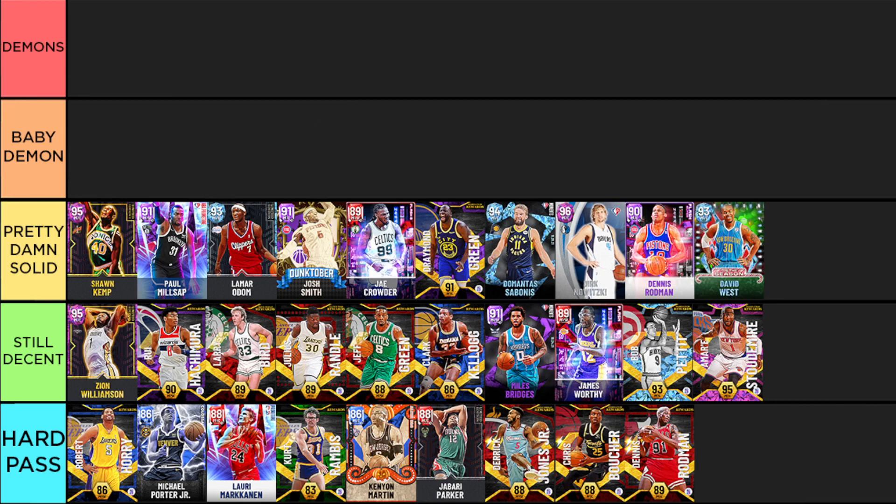David West has jump shot 40 and is just an all-around really good card - he can shoot, playmaker, play some interior defense, and has a nice jumper. I pulled a few packs trying to get Opal Curry or LeBron with some MT and ended up getting two David Wests in like five or six packs, which wasn't exactly what I was hoping for. But I've used him a few times and he's definitely better than people give him credit for.